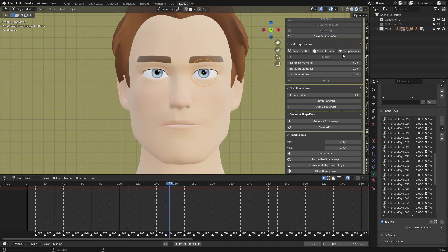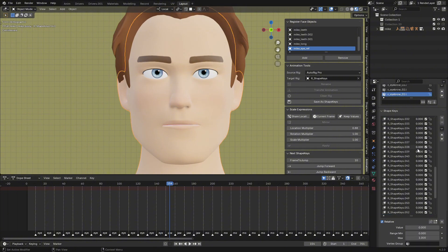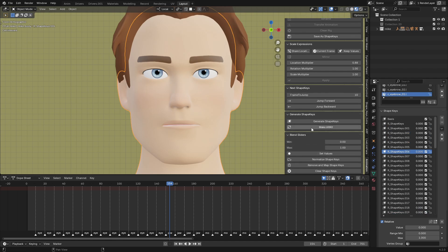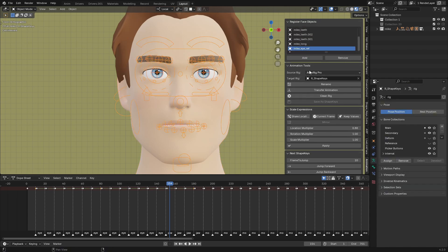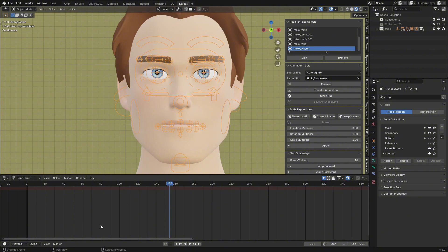For all the registered objects you can see all the shape keys have been generated, but the names are not using the ARKit names yet. All you have to do is click Make ARKit and it will change all the names to ARKit names. Then select your character rig and click Clean Rig — this will delete all the keyframes and markers from the timeline, leaving you with a clean rig.